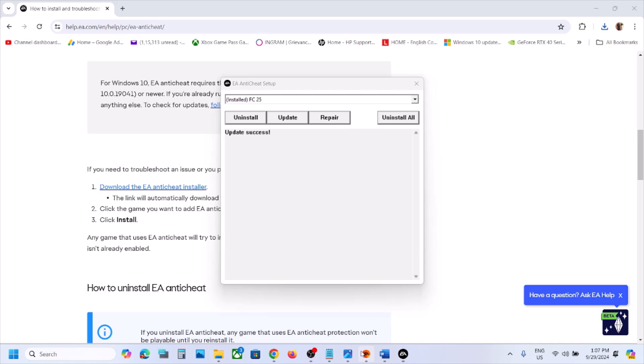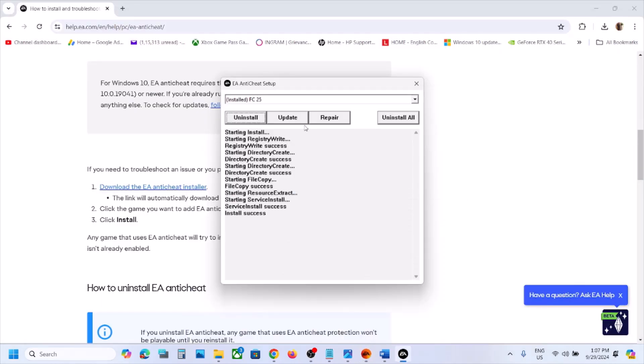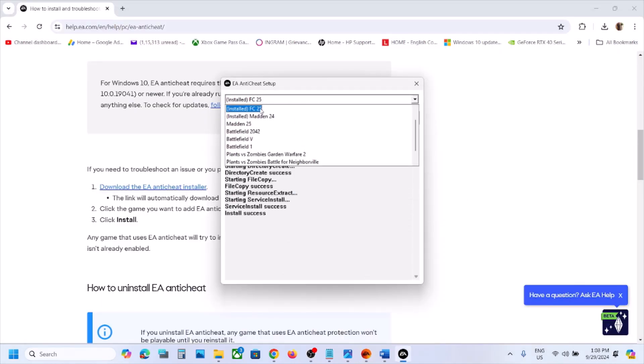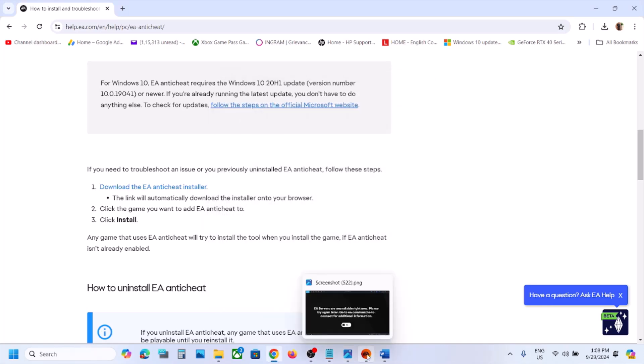Once you see 'Update Success', launch the game and check. If still not working, select 'Install FC25' and then click Uninstall. Once the uninstall is complete and you see 'Uninstall for Title — Success', click on Install. Launch the game and check. If still not working, select FC25 from the list and click Uninstall again.